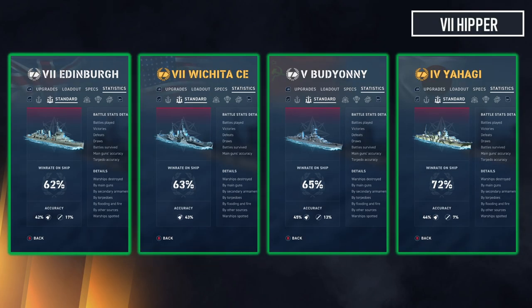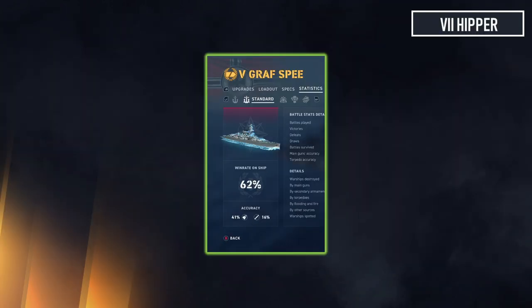Edinburgh is my favorite ship right behind Minotaur. The old Wichita CE at 63 percent — no surprise there. Agile Buddiani at 65 percent — no real surprise, and along with Donskoy these are the only agile cruisers in the Russian lineup so far; the others just don't work. Tier 4 Yahagi at 72 percent win rate with an agile build — pretty good. That brings us to the last of the green ships: agile Krafft Spy at 62 percent — it works really well with an agile build.